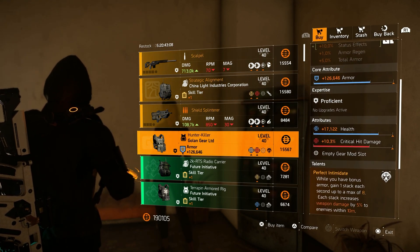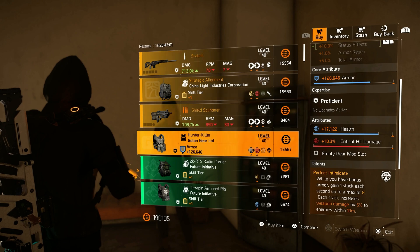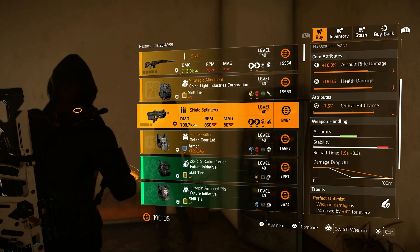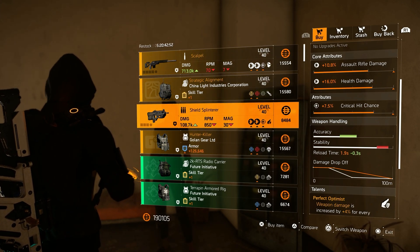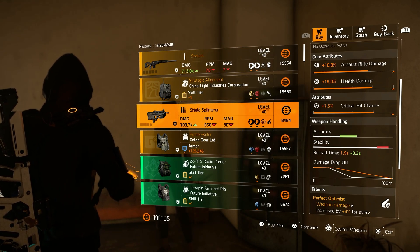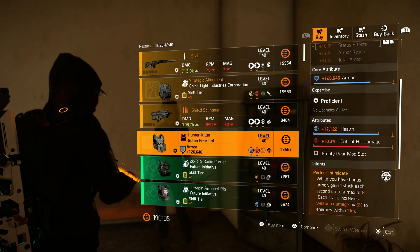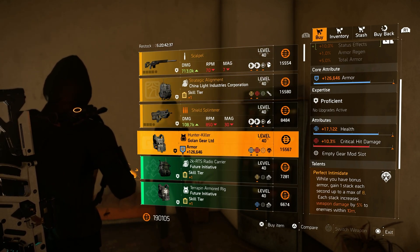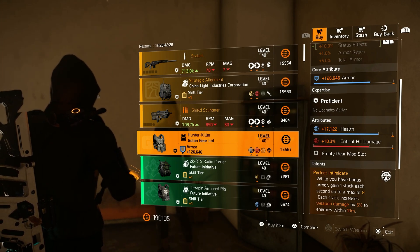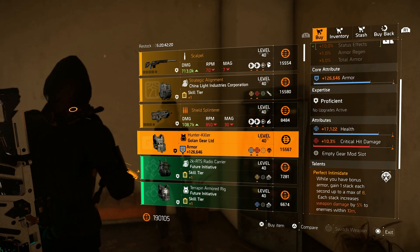You could roll it halfway for some critical hit chance or arm regeneration, then optimize the rest. If you don't see the Shield Splinterer or Hunter Killer, that means you need to take out all the hunters the game has to offer. For the Shield Splinterer, take out all the Year One hunters — they'll drop eight keys. Open a box in the White House and the Shield Splinterer will always be for sale at Cassie. For the Hunter Killer, take out all the Year Two hunters added with Warlords of New York — they also drop eight keys. Open a box in Haven and the Hunter Killer will always be for sale at Cassie.